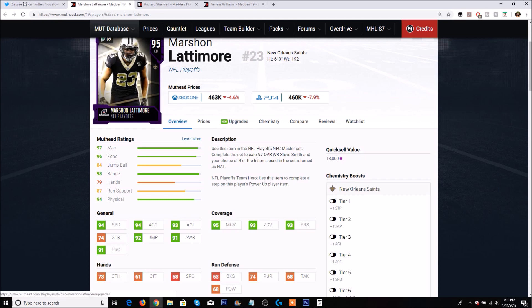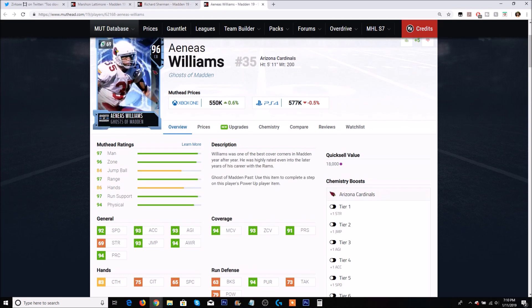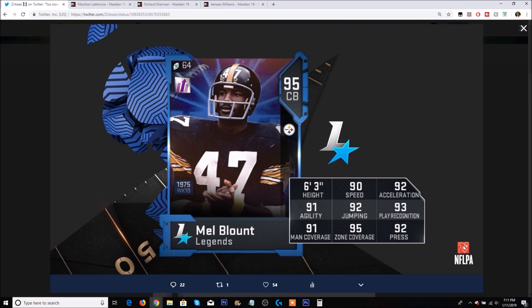Agility is very important for cornerbacks, so Richard Sherman having that much more agility is pretty big. You can also power up Richard Sherman to 90 speed, and power up Mel Blunt to only 91 speed — which is still very bad. We also have Aeneas Williams, who has 92 speed, 93 acceleration, 63 block shed, 79 hit power, 94 man, 93 zone, 91 press, 93 agility, and even 83 catching. Personally, there are probably a lot of other cornerbacks going for around the same price as Mel Blunt that I'd rather have.